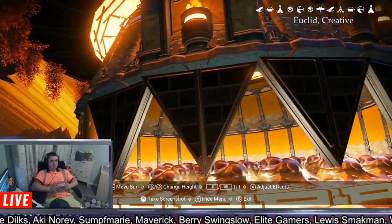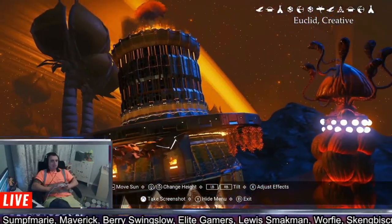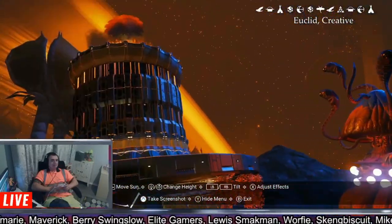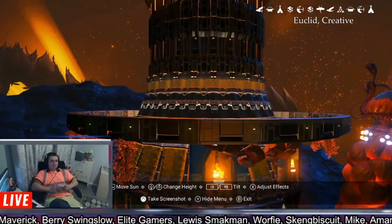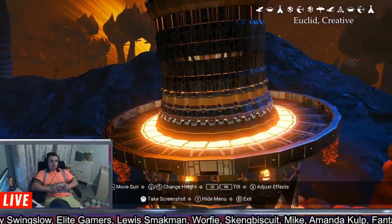I like how he's made the teeth out of triangle metal floor pieces. This hat looks really cool — and he's used flame barrels for eyes, and cave creepers for hair. Really nice, and it's quite a simple design for that hat as well.